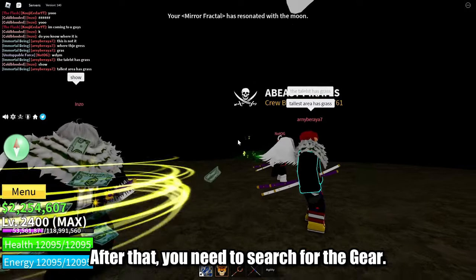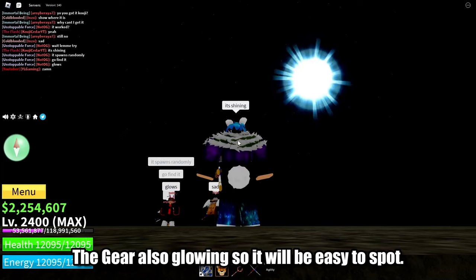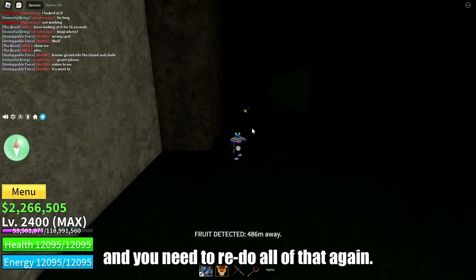After that, you need to search for the gear. The gear spawns on the ground in random places. The gear is also glowing, so it will be easy to spot. The gear will disappear if the moon ends, and you will need to redo all of that again.